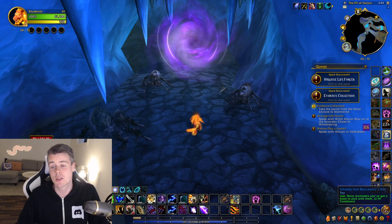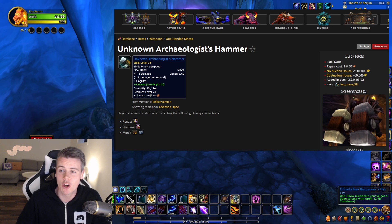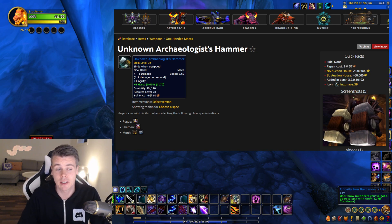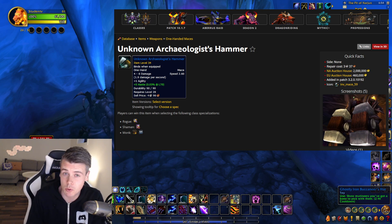The item we will be farming is the Unknown Archaeologist Hammer. Look at the image to the right side — it's basically just a giant mace. The cool thing about it, besides being a giant club, is that it has a unique appearance. There's not a single item in the game with the same appearance, and therefore it holds significant value on the auction house.